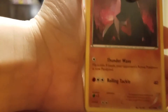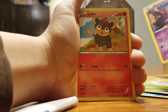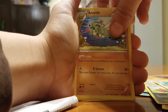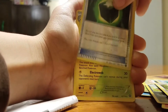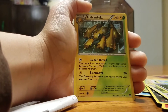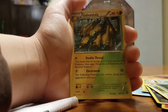So in this pack we have a Nosepass, there's a Hoppip, Nidoran Boy, Litleo, Sneasel, Hawlucha, Anareth again, Persian, a Reverse Holo of a Greedy Dice — which is an uncommon of course since it's an item — and the rare in this pack is a Galvantula. I've never really seen this — oh, I've heard about this — the Double Type, it's an Electric Type and a Grass Type. That's cool! I don't think I've ever gotten one of those Double Types ever in my whole entire life.